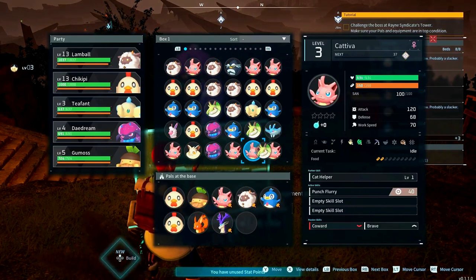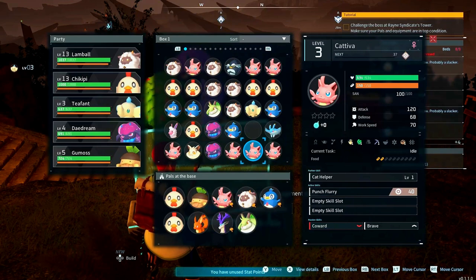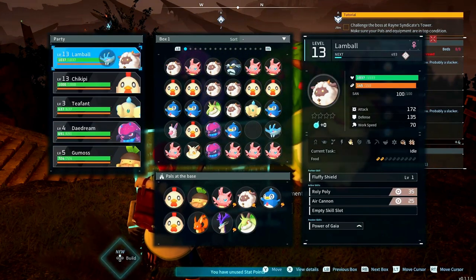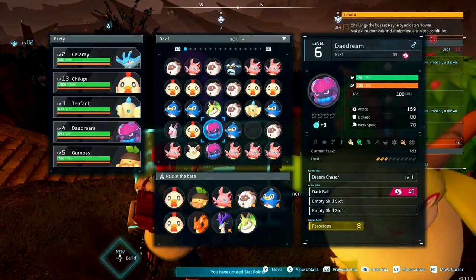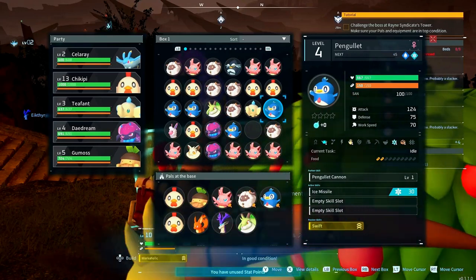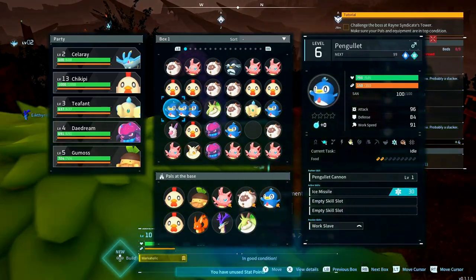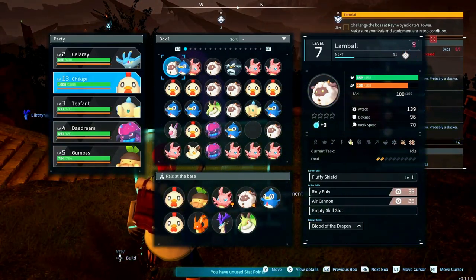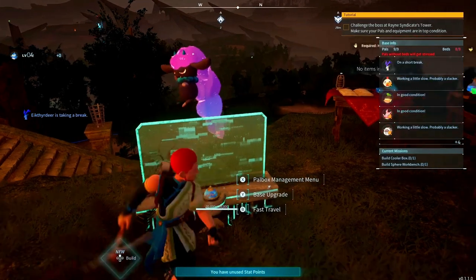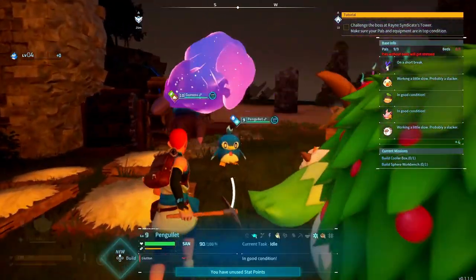I think we could put the capriti into the base so that it can mine wood. And we'll take a celery instead of our lambo. I don't know what to do with the last one - maybe it should be the pangulet. Do I have any fire? Nope. That'll be our goal next episode - to find more fire pals.